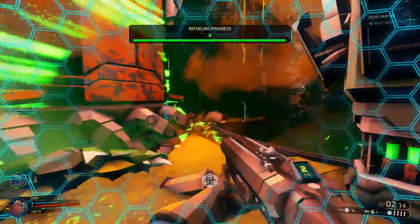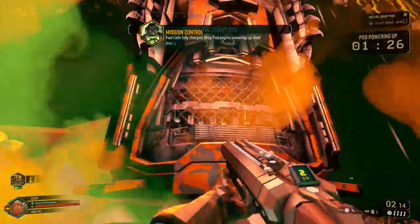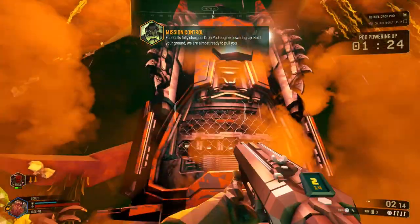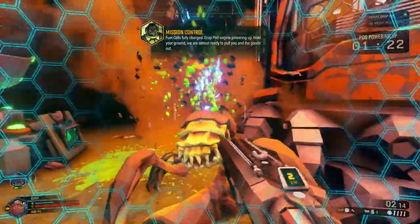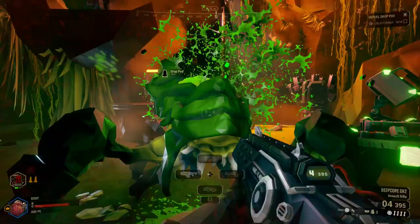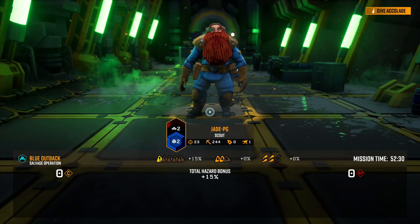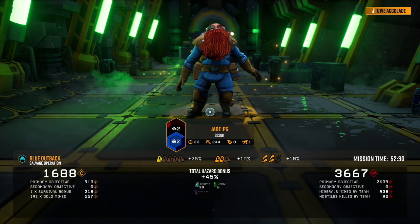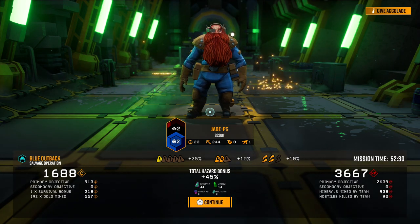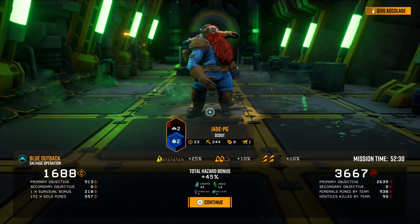After that, you've got 1 minute 30 to wait for the pod to actually power up before you can make your escape. The doors will open and the ramp will eventually pop out as the countdown reaches the end, and then you've only got a minute to make your escape once it's fully powered up. These are fairly challenging missions, especially on more hazardous difficulties, because you'll have more enemies attacking you and they'll be stronger.